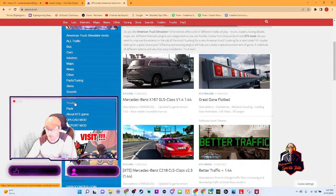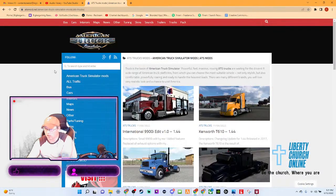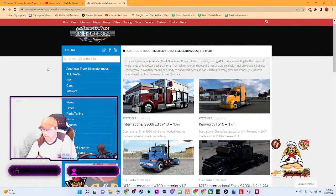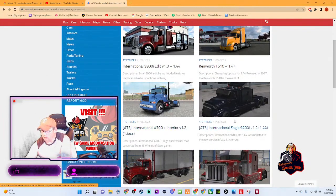Let's go to trucks here — see what kind of trucks they have. There's an ad right there, so you've got to be careful of what you choose. Only click on trucks. Here we go — International 9900 TI. Don't click anything if you don't know what it is. We have a Kenworth T610. Oh, there's an Eagle — I like that one.